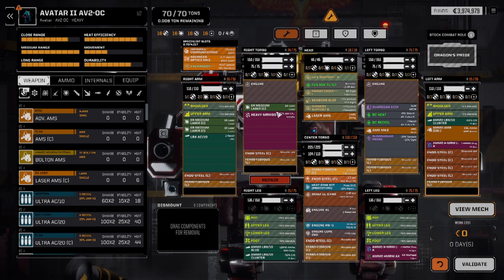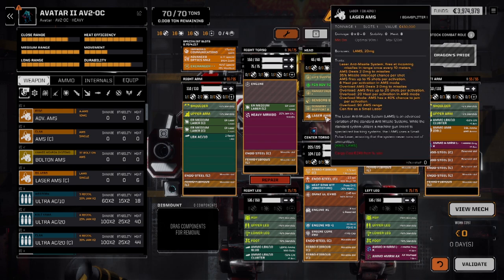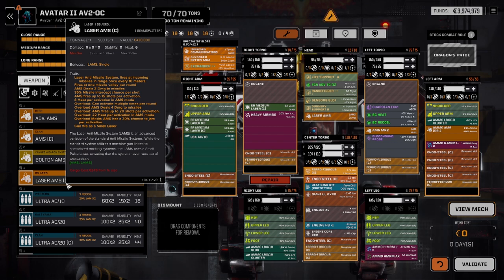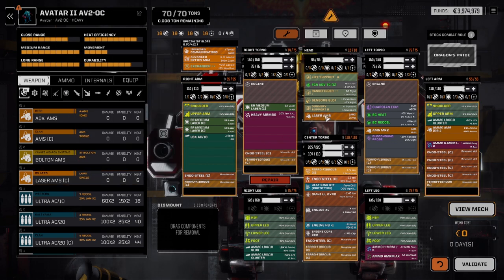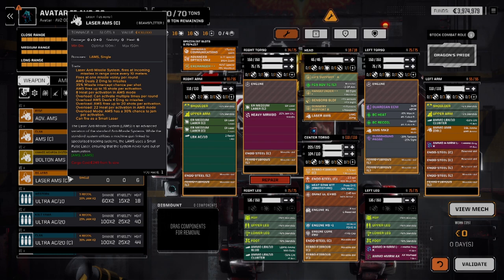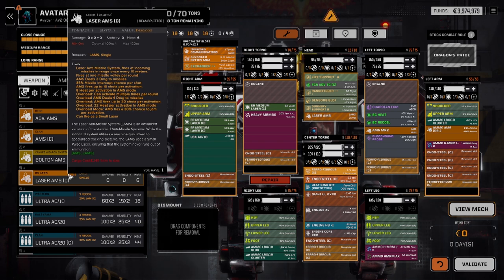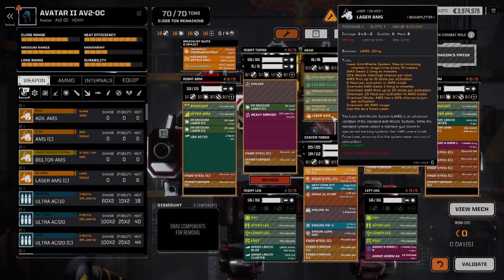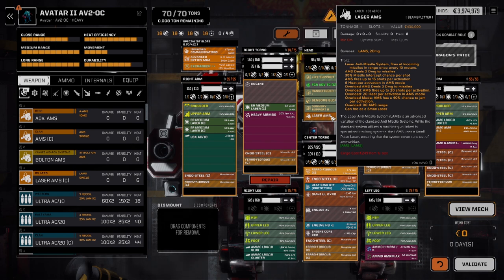The Avatar 2 OC, I should say. Here's our Clan Laser AMS, which is basically the same as your Intersphere Laser AMS. You're looking at two damage standard for both of them. This one is 15 shots, that one is 15 shots. Both have a 35% intercept chance. The Clan one deals slightly more damage in Overload mode, and Overload also gives you multiple activations per round, which you don't have with the regular one - it's still only one activation.